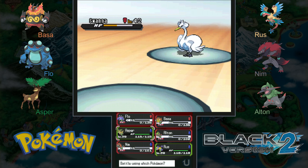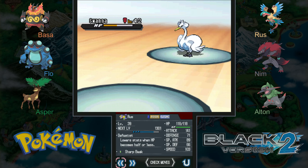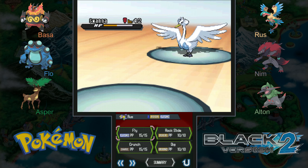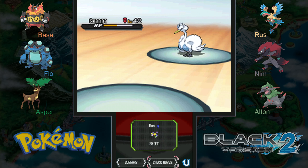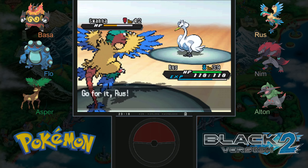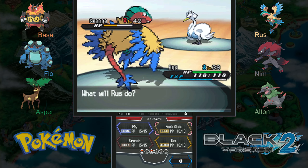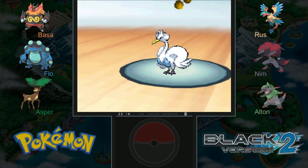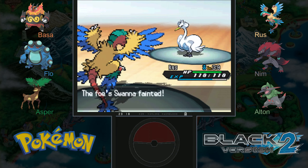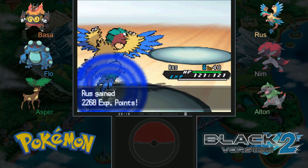I only have two Pokémon left. Russ is a good deal faster. I could use Fly but it could use Roost while I'm flying. I think I have to go with Rock Slide and hope it hits. I could bring out Asper but it would probably faint to an Aerial Ace. Come on Russ, please hit with this Rock Slide — yes! It hit! That should be enough — yes! Down goes Swanna! That was a good battle, I hope you guys enjoyed that one. That was a lot of fun — kind of what I was hoping for going in at the level I was.